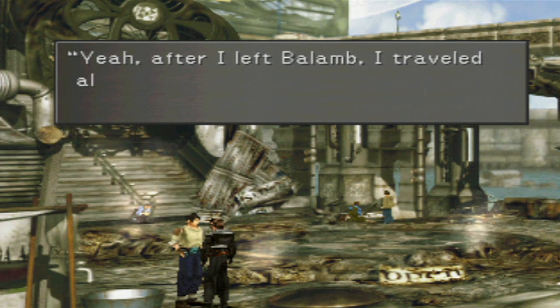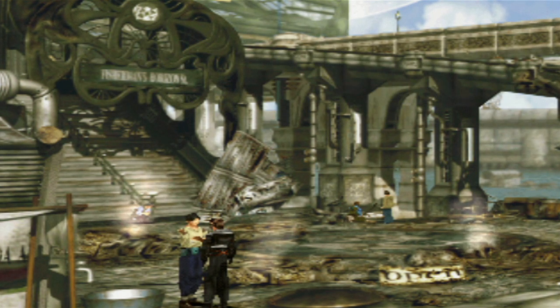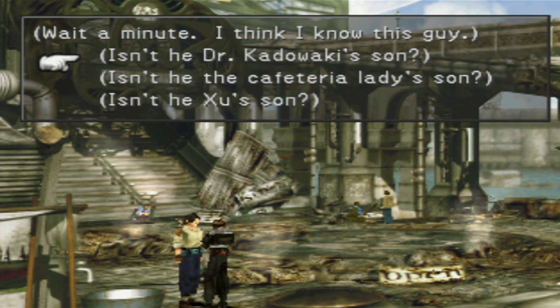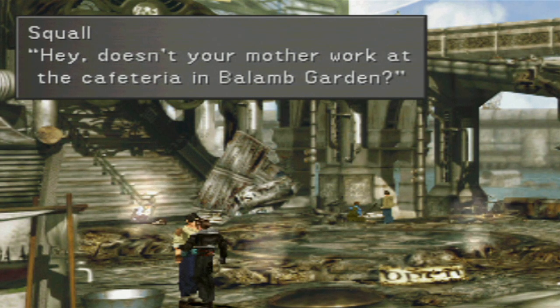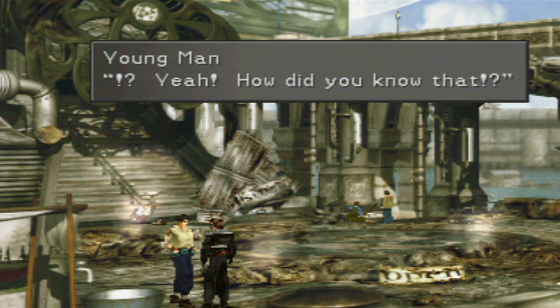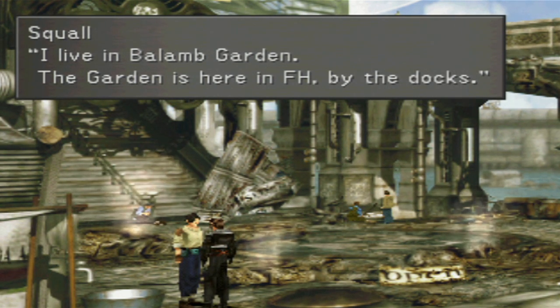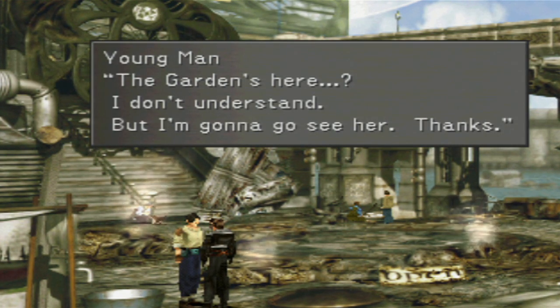'I've been around, you know, all over - looking for a dream. Been through hell.' Yeah, we talked to him - we heard this already. And now he says something new. 'Wait a minute. I think I know this guy.' Yep, this is the cafeteria lady's son. 'Hey, doesn't your mother work at the cafeteria in Balamb Garden?' 'Yeah, how did you know that?' 'I live in Balamb Garden. The Garden is here in FH by the docks. Your mother was worried about you - you should go see her.' 'The Garden's here? I don't understand. But I'm gonna go see her. Thanks.' And look at that - we reunited them.